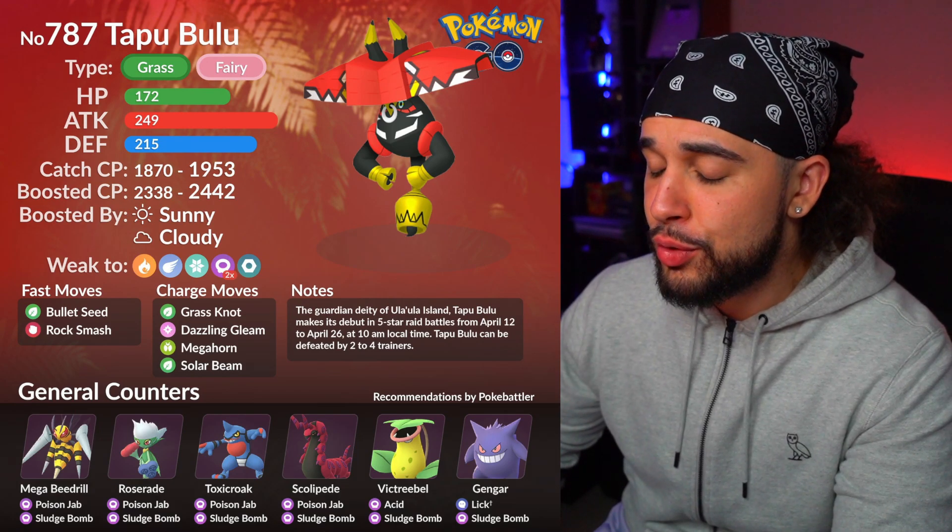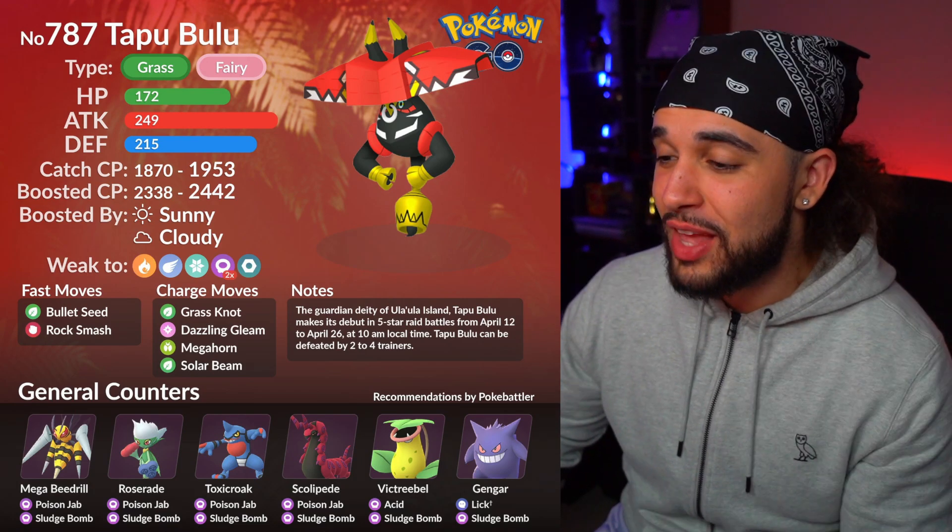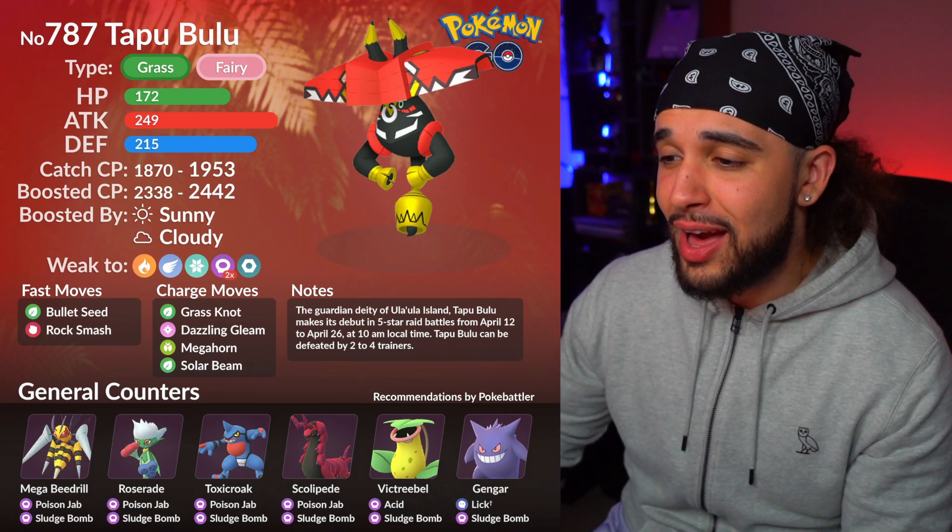The best counters against Tapu Bulu are going to be Mega Beedrill, Roserade, Toxicroak, Scolipede, Victreebel, and Gengar. Or if you don't have a lot of Poison types, Fire and Ice counters are going to do great. That's all you need to know on Tapu Bulu — let me know in the comments if you guys are going for it.